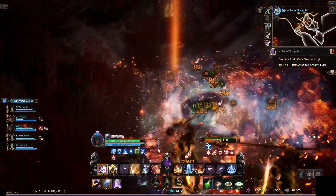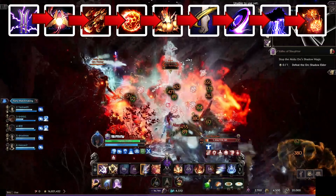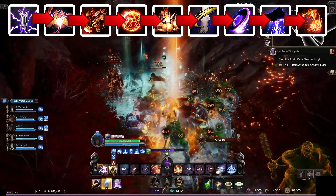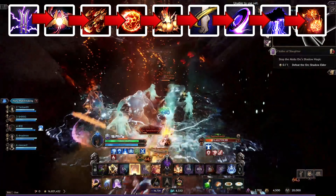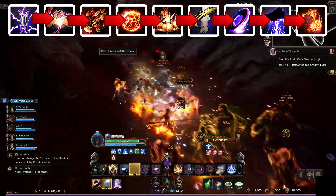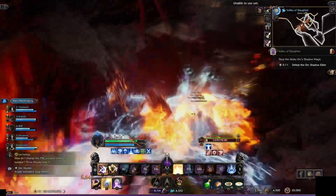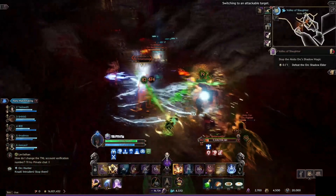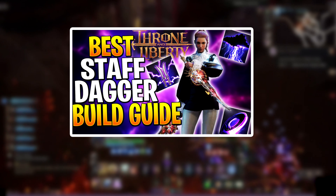For gameplay, the highest damage rotation is: Lightning Infusion, High Focus, Hellfire Rain, Focused Firebombs, Inferno Wave, Ankle Strike, Cleaving Moonlight, Thunderclouds Bombing, and finish it off with Fireball Barrage. If you want a more in-depth look at this build where I explain every single detail, click the link in the description to watch my dedicated Staff and Daggers video.